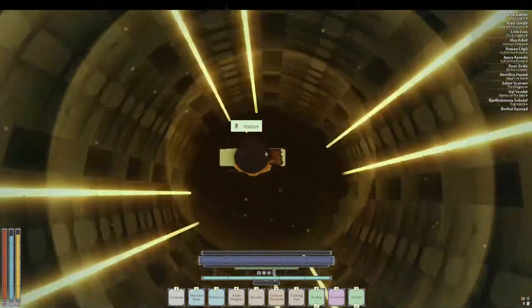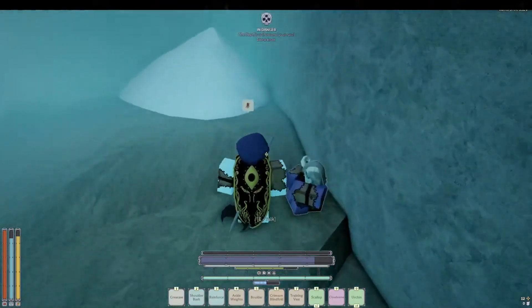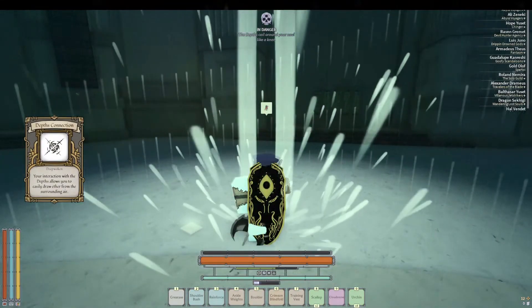After getting Piercing Will and Brick Wall, go down into layer 2 and grab Heretic Sutra. Then escape the depths and do Shrine of Order.